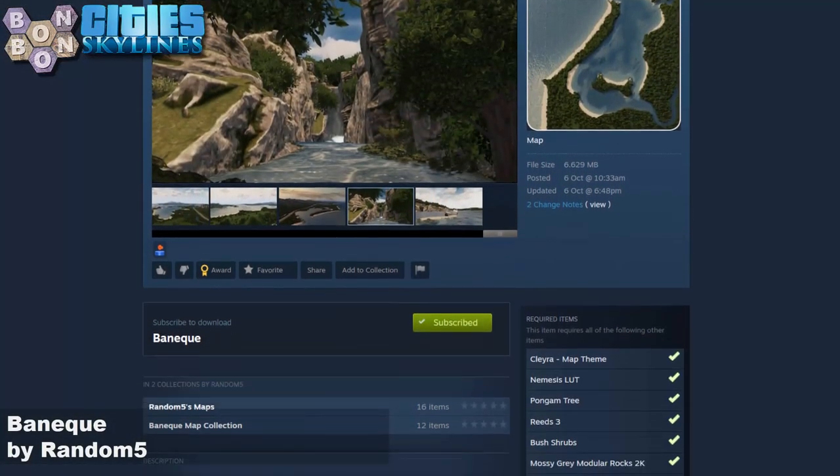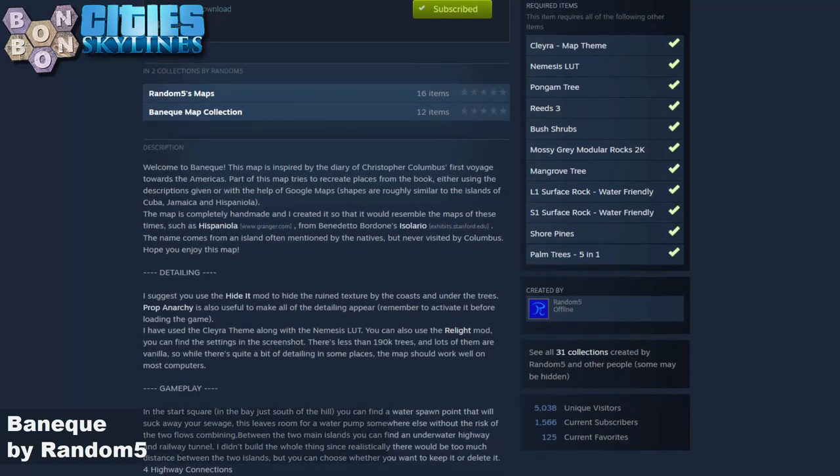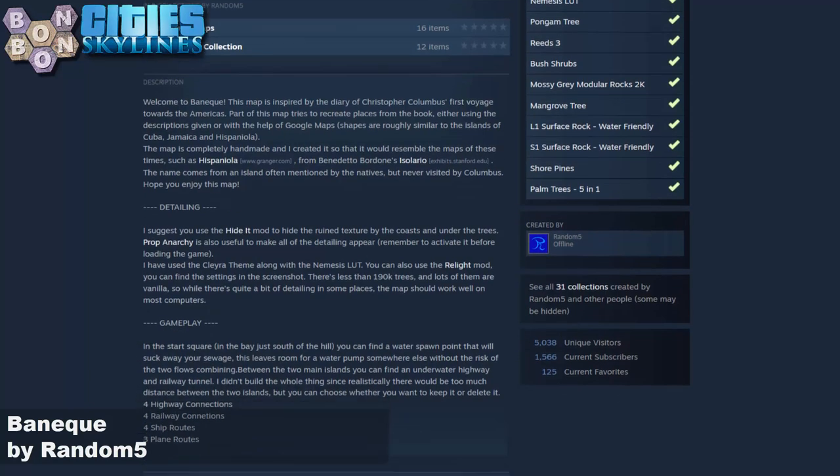Off to the workshop. What do we need? Well, no DLCs required today. We have got a short list of requirements — a one-click collection, no less, including the Eclair map theme and a Nemesis LUT as well.